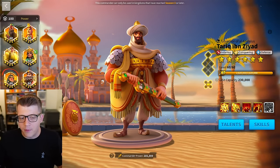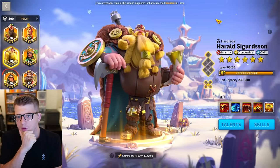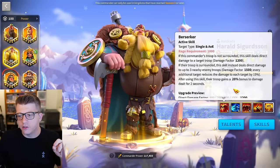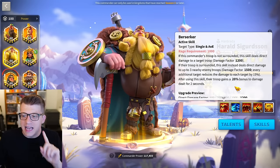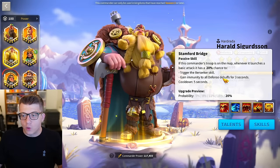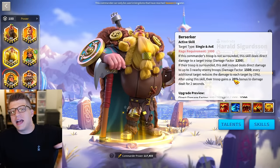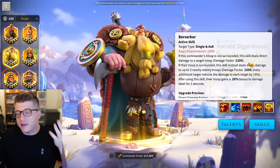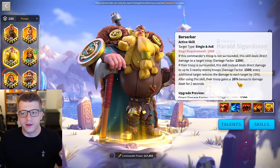This seems like the number one commander pairing for infantry rallies — Emelianus primary with Tarik secondary. But what might be surprising is that we might have to start dusting off Herald again. With Emelianus as primary, Herald's active skill has a lower damage factor at this point, but any time Herald uses his active skill you get a 20% bonus to damage dealt for two seconds, amplified by Stamford Bridge giving a 20% chance to cast it randomly with a five-second cooldown. If you've ever used Herald in open field, you know this skill pops off all the time.